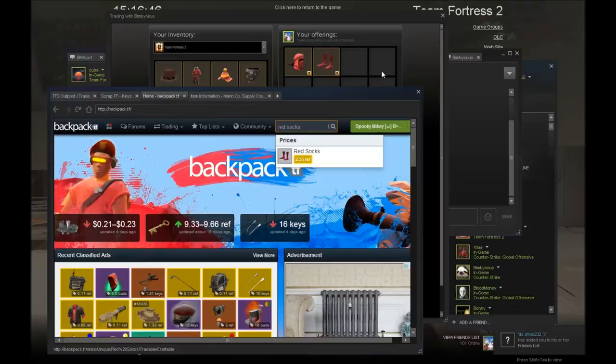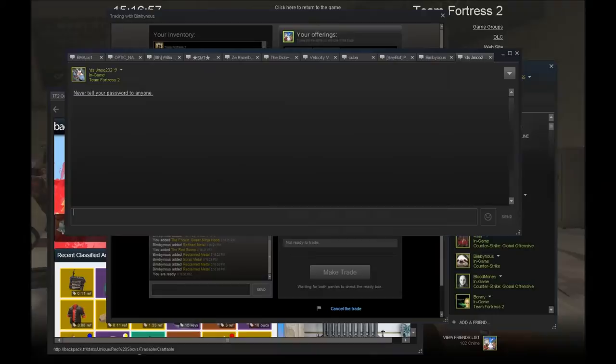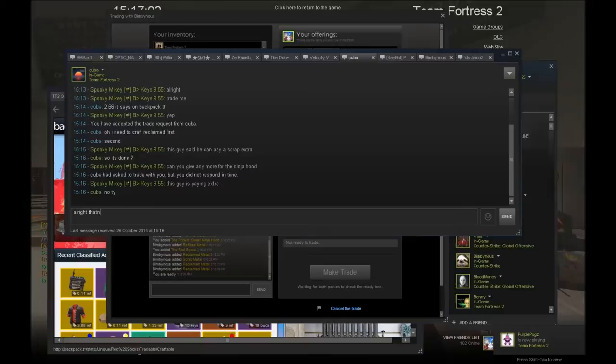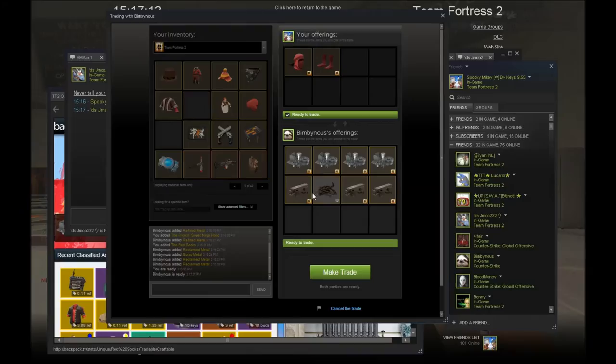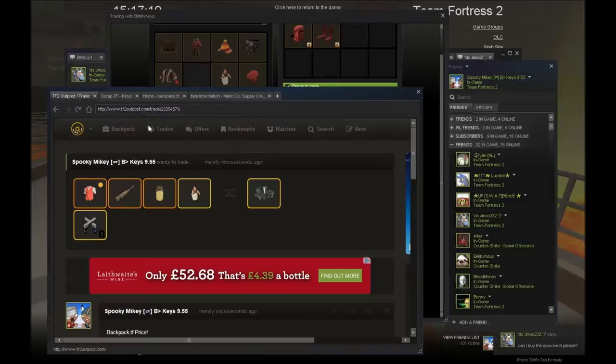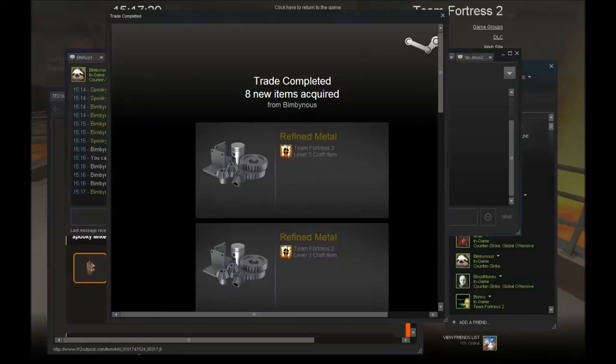So yeah, 5.11 ref. That gets rid of two of our items which is nice. This guy has the metal, so basically I'm going to sell it to whoever has the metal first or whoever's giving me the most. This server is so loud — that's better, nice and quiet.